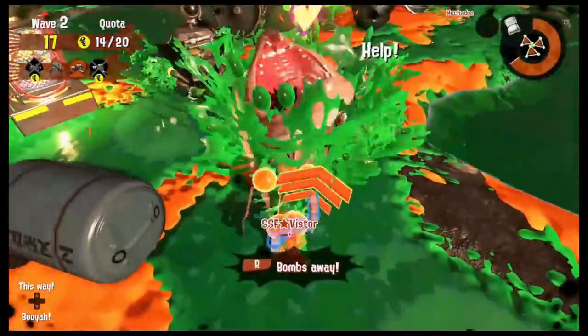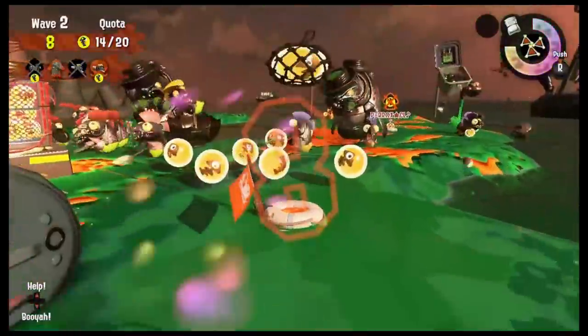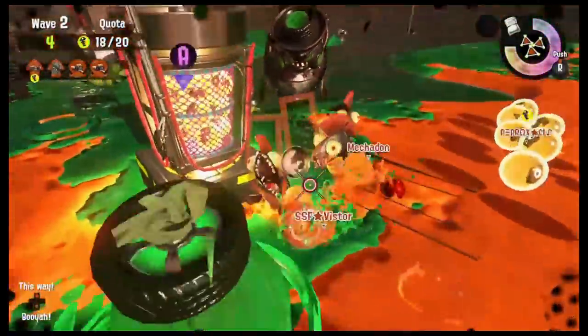If everyone dies, you won't get a game over until the final splat bomb explodes. So if you're the last one left and need to revive your teammates, throw a splat bomb — or activate bomb launcher if you have it that round — it could very well lead to a post-squad-death victory.